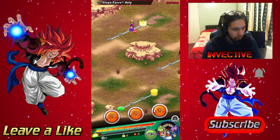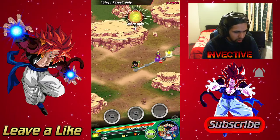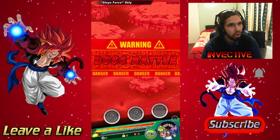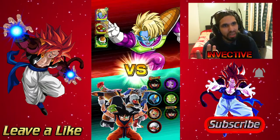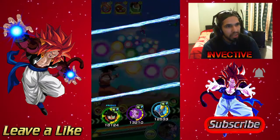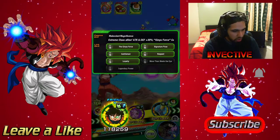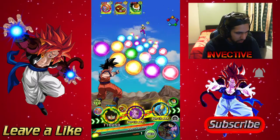Here we go, final stage — Extreme Super Battle Road, Ginyu Force only. It's a walk in a park after the Ginyu Force got the Extreme Awakening; it's not even a challenge. These are free dragon stones — easy. They're all free-to-play characters. This Ginyu Force is a Dokkan Battlefield character, just grab him and you're good to go.